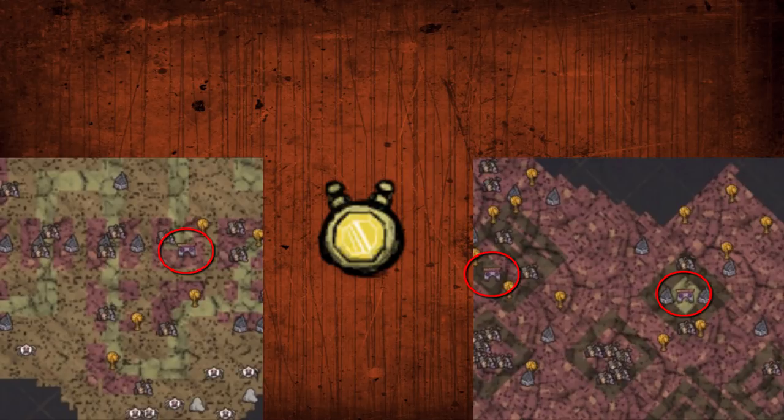After you've cleared out the clockworks, you will then want to build a magiluminescence amulet at an ancient pseudoscience machine, as it is easily the best item you can make in the ruins and can be repaired with nightmare fuel. Something to keep in mind is that the ancient pseudoscience station doesn't have to be repaired to craft this amulet.